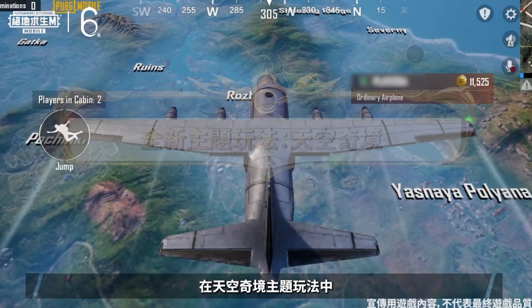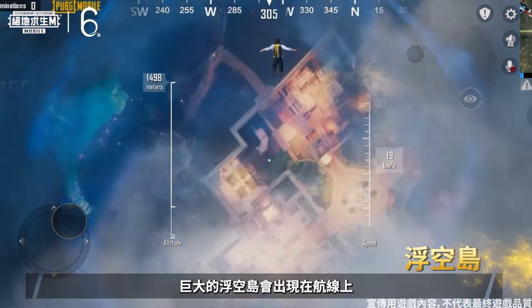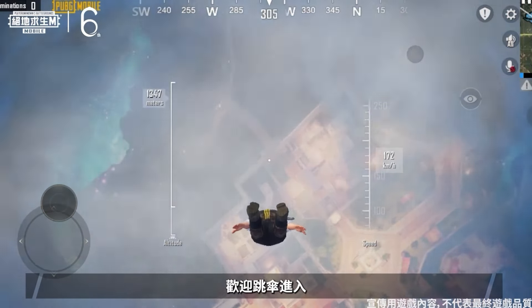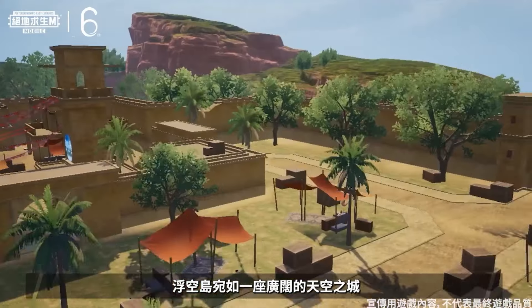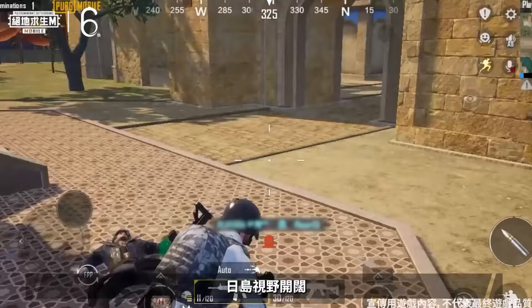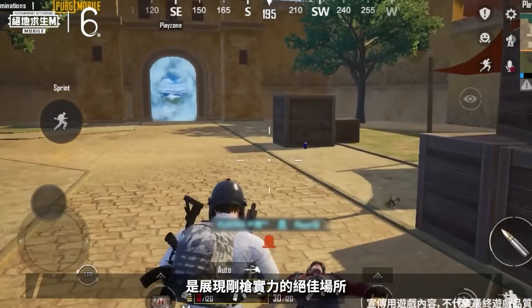In the Sky High Spectacle themed mode, the gigantic Nimbus Island appears on the flight path. If you'd like to begin a mystical journey, then grab a parachute and drop on in. Nimbus Island is a magnificent city in the sky. The Day Island offers a wide field of view, making it the perfect place to show off your gun skills.